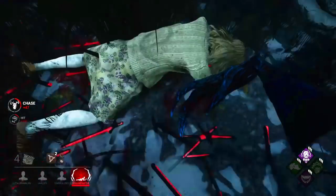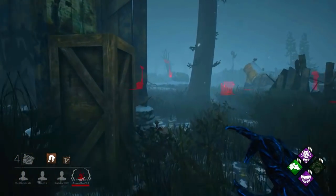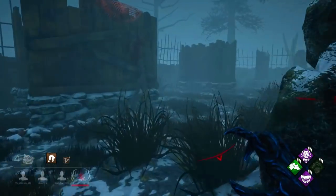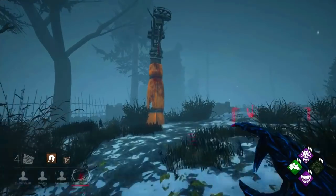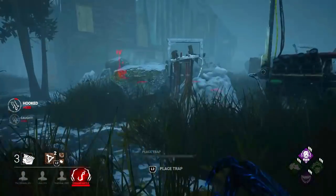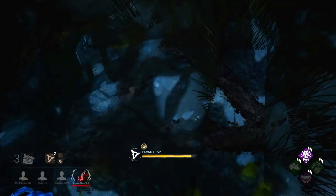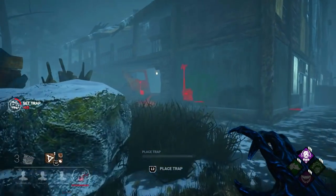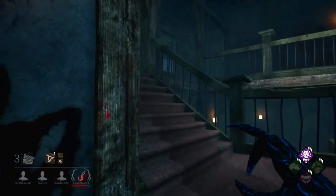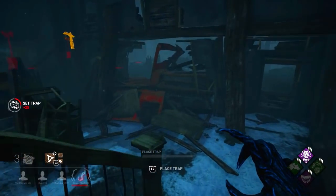I jacked that up — that's on me. I made a mistake because I hesitated, and that little hesitation is why she was able to wiggle out. If I don't hesitate, I should be able to hook her right here. This is why I bring Agitation and Iron Grasp. She ran far away from my trapped area, but luckily I utilized my traps to stop her at the shack loop and downed her again. Due to having Agitation and Iron Grasp, I was able to bring her back into the area I already had trapped up instead of trapping a whole new area. We're still in our 3-gen — we're still doing good.